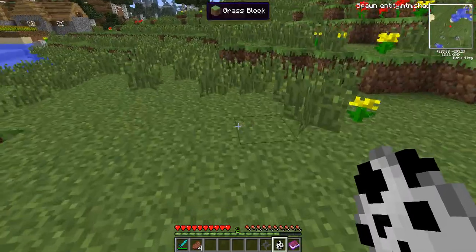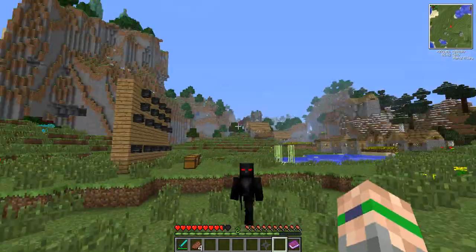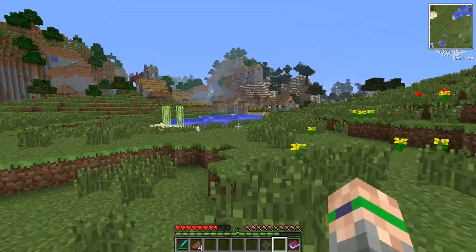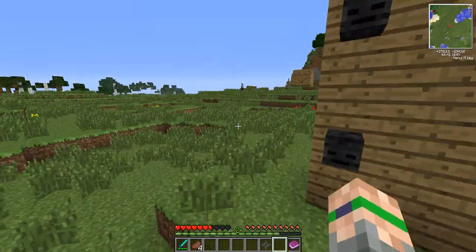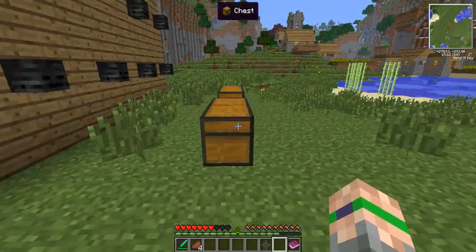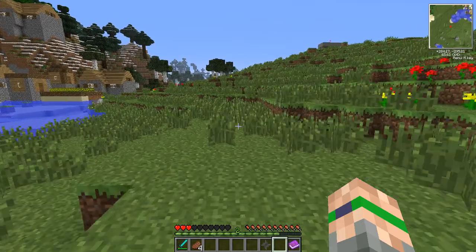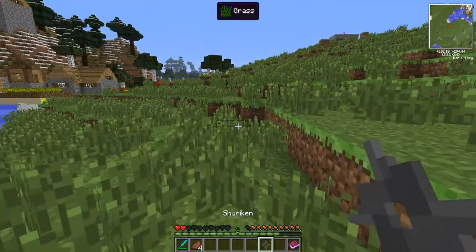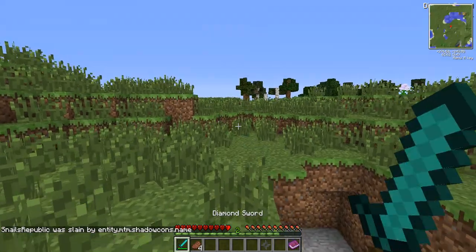There are the Shadow Cons. They tried to kill me — they're like extremely fast, I practically need my Rabbit Talisman to outrun them. When you kill them they actually don't do very much damage — it took about 20 hits to kill me.